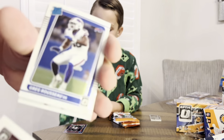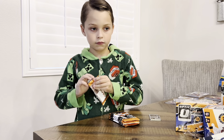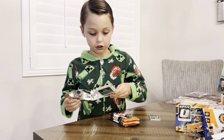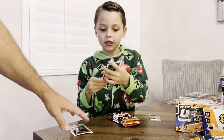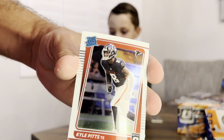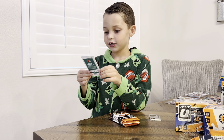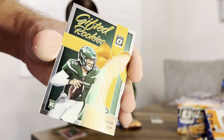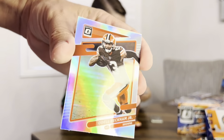Ryan Fitzpatrick base, Greg Rousseau rated rookie, Chase Edmonds, and Frank Darby. No Jake Funks — we should be okay! Then we got a gifted rookie — it's Zach Wilson! And a Kyle Pitts rated rookie, though it's a bit bent. Zach Wilson gifted rookie — looking a little better now! And we got an Odell Beckham silver.